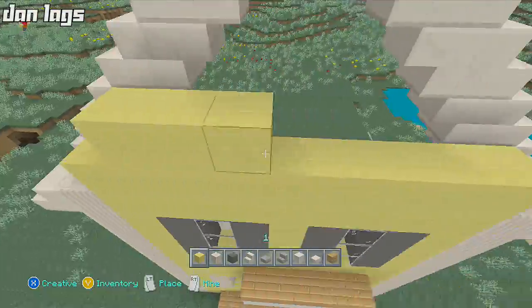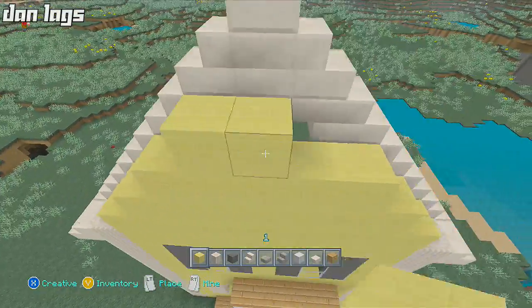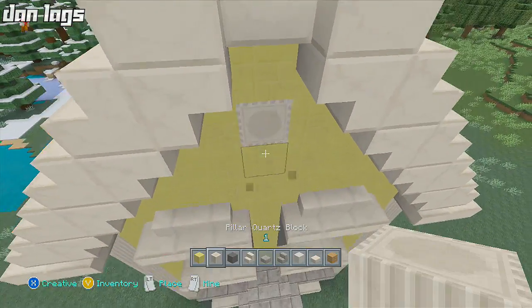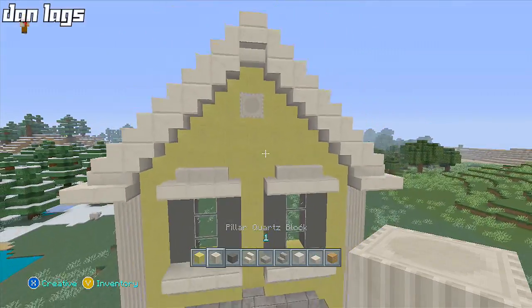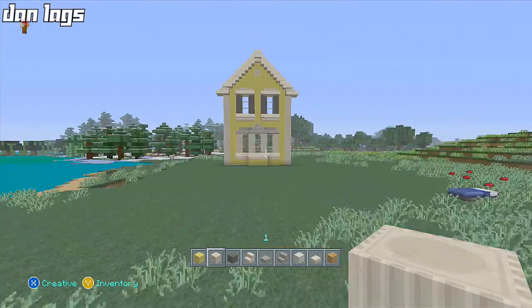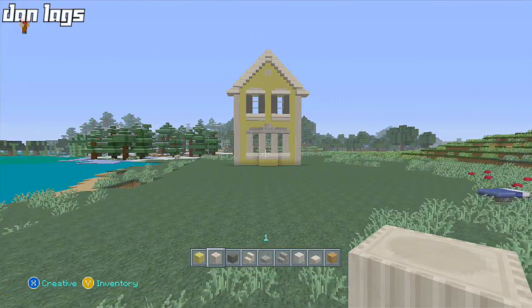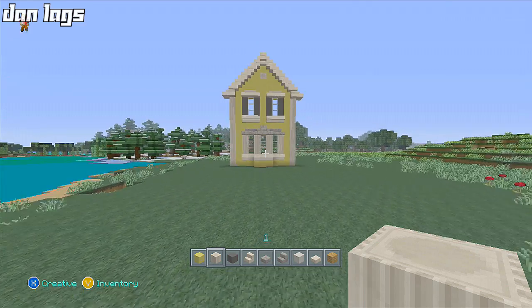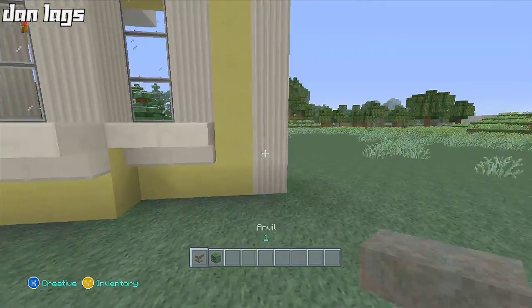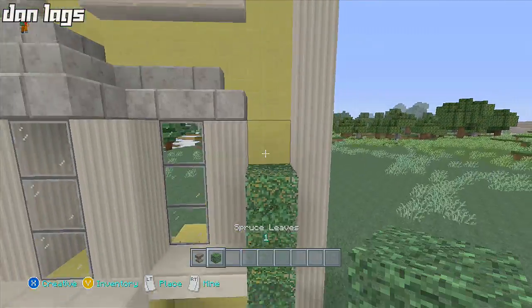A yellow wool house — it's going to be kind of interesting. I've really never built something this extensive with yellow wool before. Hopefully that won't look too shabby. From a distance so far, not too bad, right? Yellow wool is not the most horrendous block in the game. Let me clear my inventory and start adding a little detail to the front.